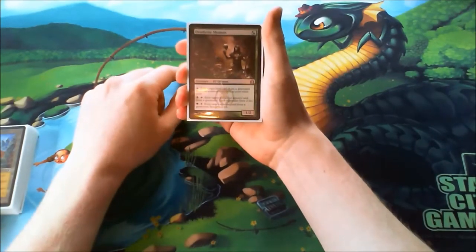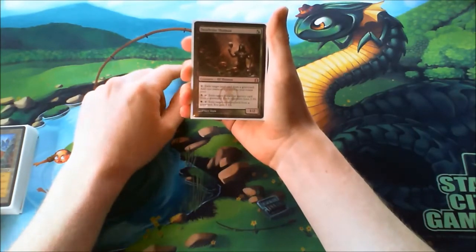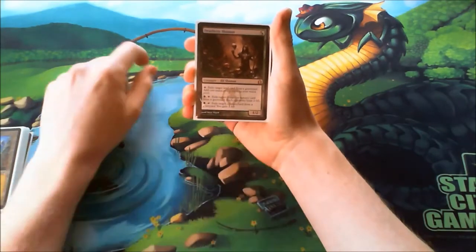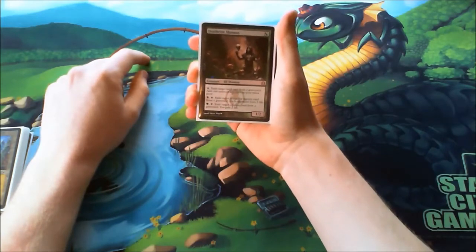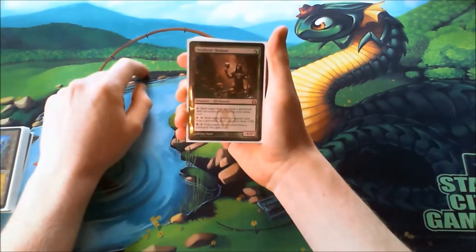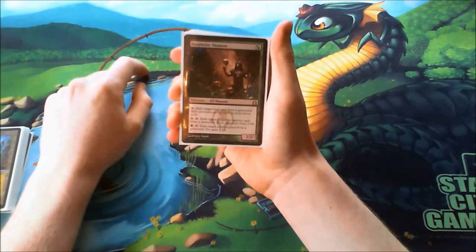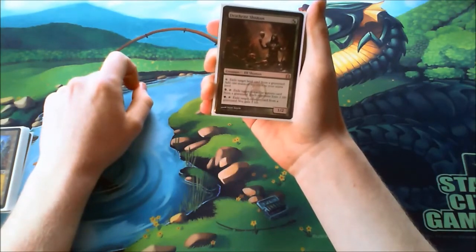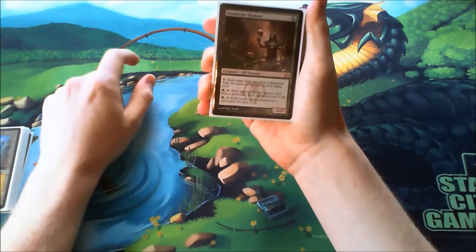Hello everybody. This is my deck guide for my Abzan Deathblade deck from the Yaskai Stoneblade vs Abzan Deathblade deck gameplay. Let's start with the creature base. First of all, I want to mention the Vithian Shaman — he's one of my best one-drops and I play four of him. He's basically the most important card for my deck.